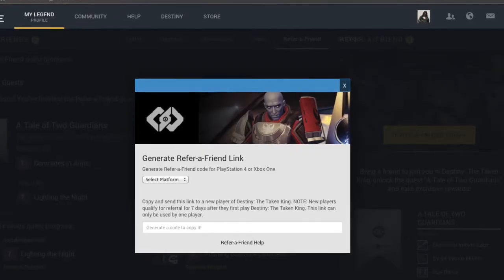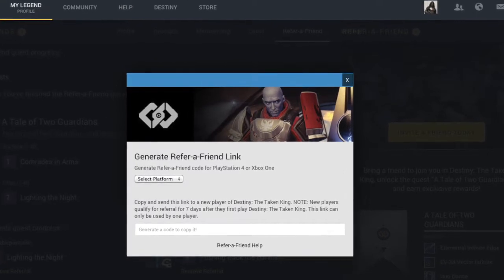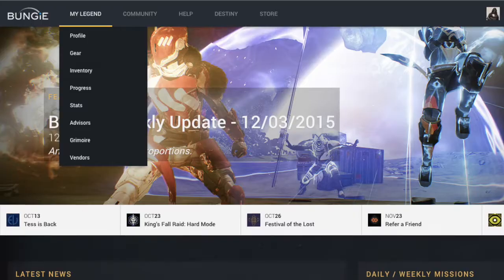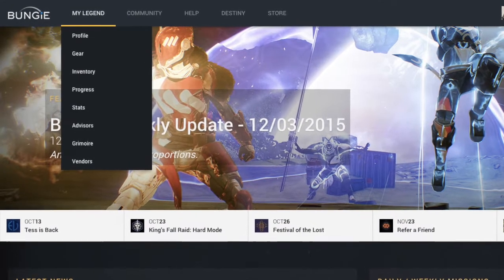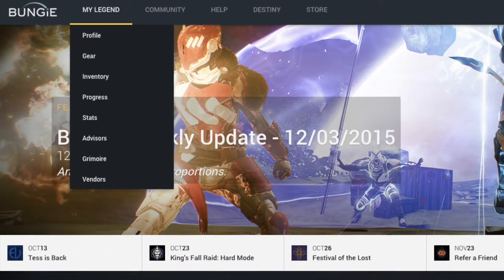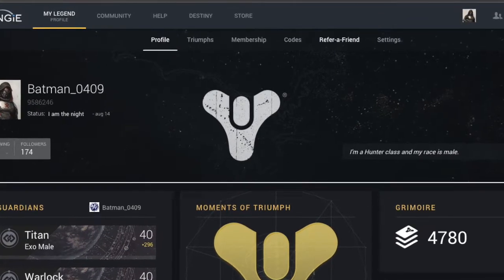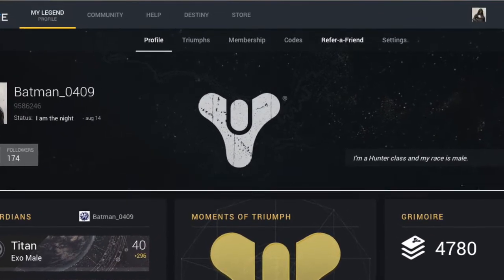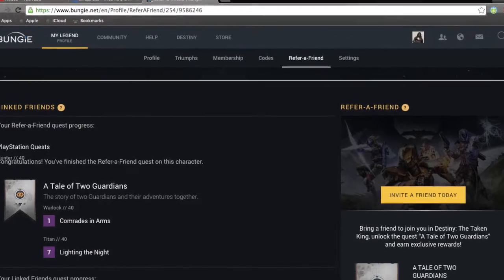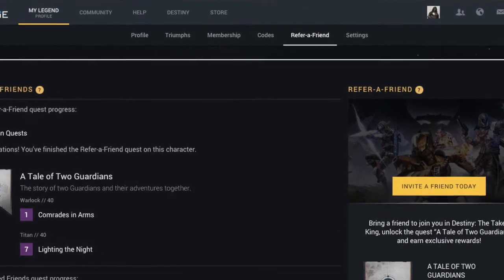Here's the tricky part — you have to get their email. I was lucky enough to find two guys. I told them I was going to help them level up really fast, get to level 40, and get all these rewards, and they were in. So I got their email and we linked Bungie.net — that's where you're supposed to link your refer friend quest to get the rewards. You go to Bungie.net, then your legend profile, then click refer a friend, put your email and theirs, and then click the link to start it up.